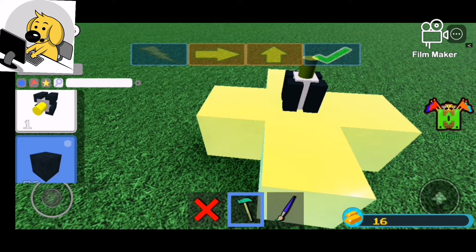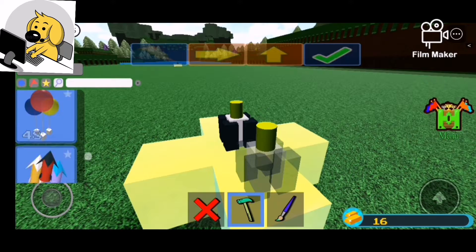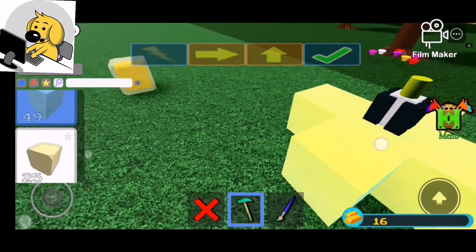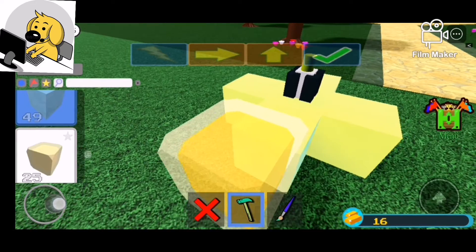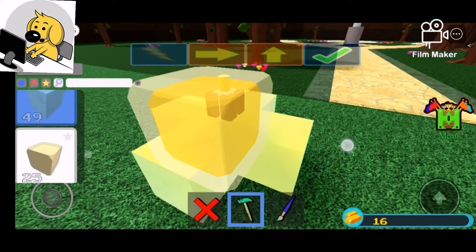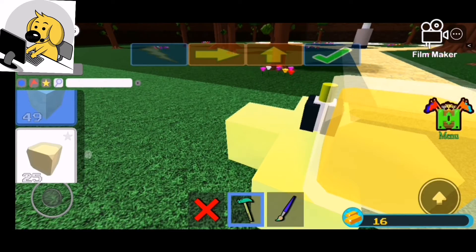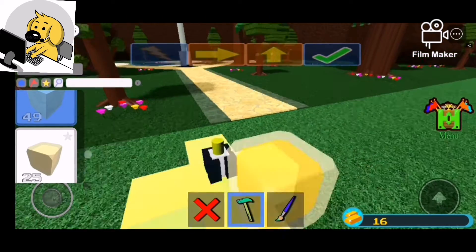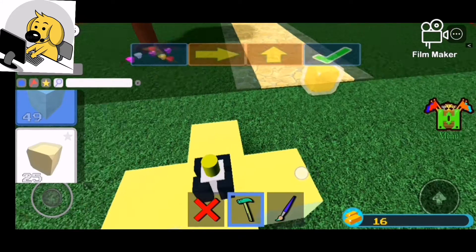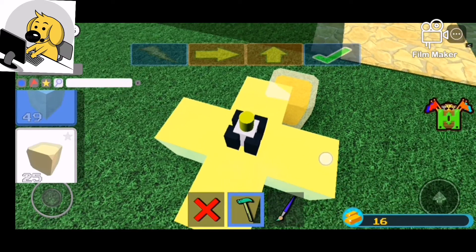So what I've got right now is this contraption, and if you want to be able to do this, this is what you need. You need five gold blocks, and you want to put them in that order. Then you see this thing — basically it makes your thing spin. Once you've made this...